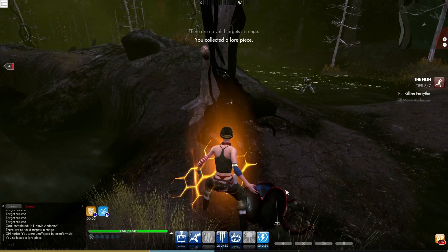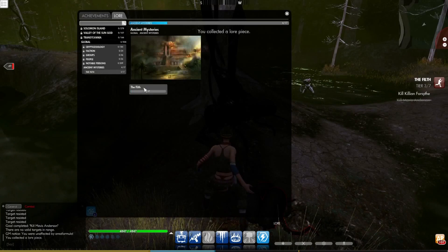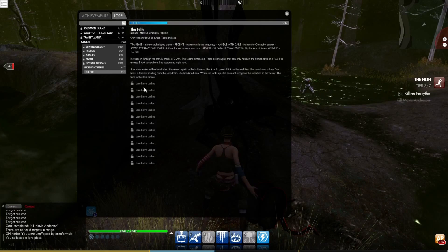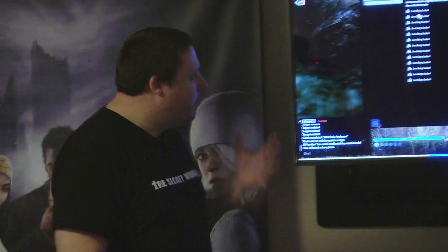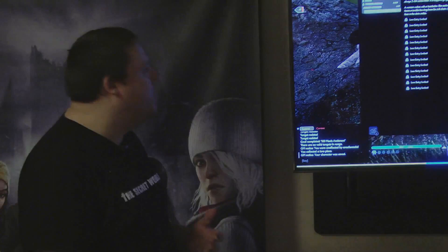We're going to click on this Filth pustule, which gives us a lore piece. Lore in The Secret World is a very interesting mechanic — as we talked about earlier, the whole story is a jigsaw puzzle and everything ties into that puzzle, and the lore is no exception. The lore is the glue that fills in the gaps between the pieces. Unlike a lot of games where lore is used almost as an encyclopedia, our lore is a narrative being told to the player by a mysterious narrator — and you don't really know who that is. But as you pick up more and more of the lore, you want to find out more of the story, and so it's a really good way of tying the mechanics together in the game.